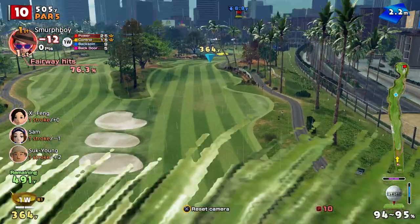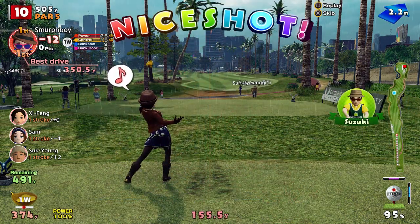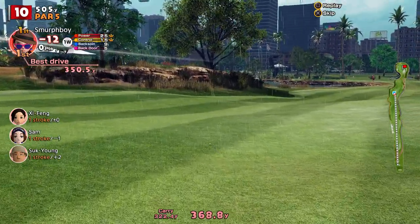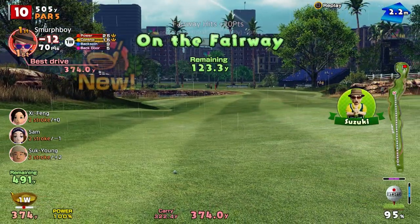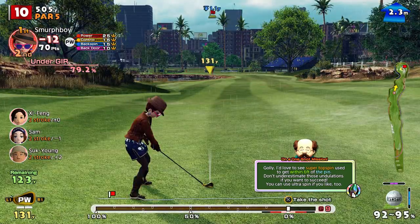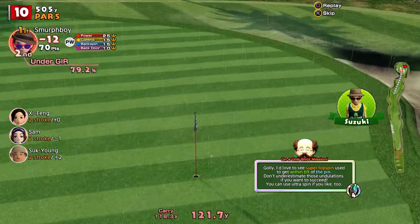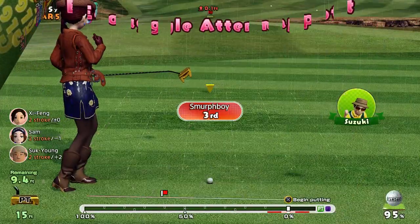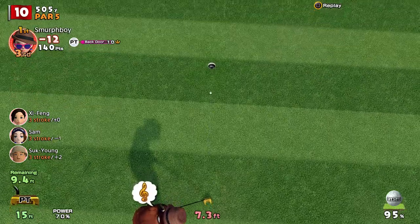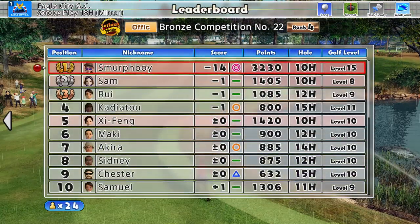Hole ten — we can pretty much just hit this. The shape of the fairway normally brings it back for you. Lose a little bit because of the rain. Give ourselves a second shot — 125 yards. Super topspin within six foot — I'm not quite sure I'll get within six foot. I nearly hit the pin though — we're nine foot. Eagle putt. Ten is always eagle-able.